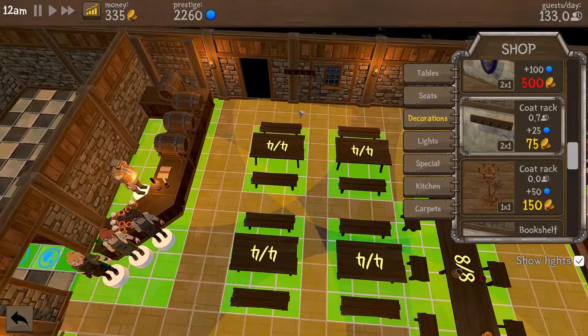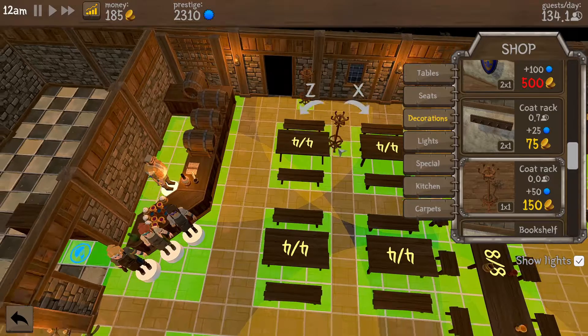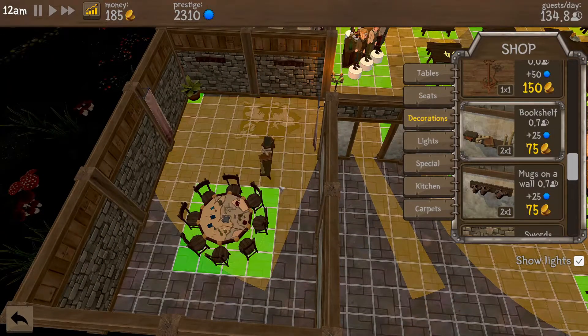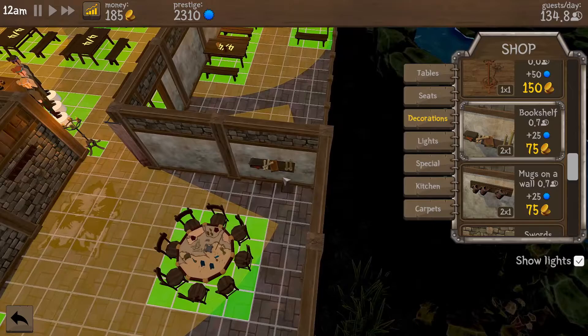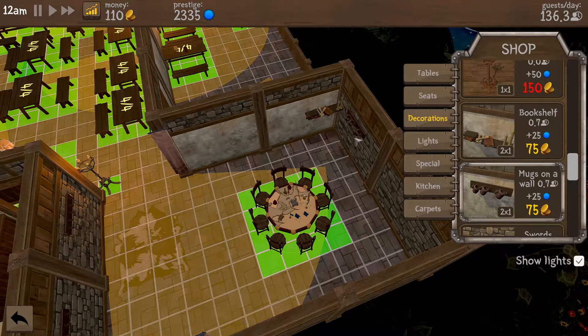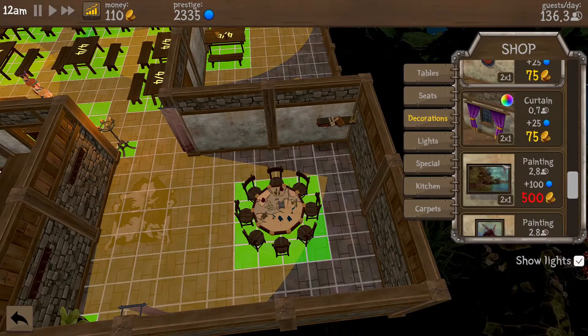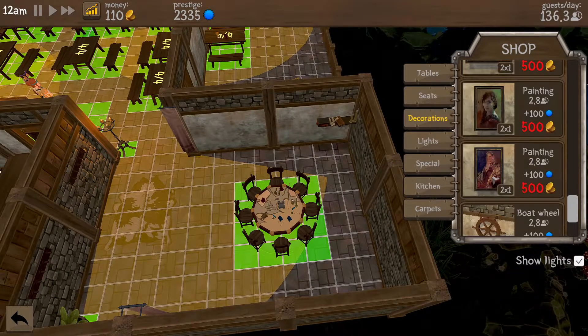We can put one over here - I'll put this coat rack down. This is getting us better prestige as well. By the door - we'll regret that I'm sure. And bookshelves in here - yes, now we're getting more like it. We've got a different one. Are we going to have the mugs? They can go above the bookshelf. We've got a little bit of cash - how's that look? That looks pretty cool.